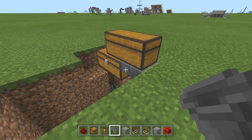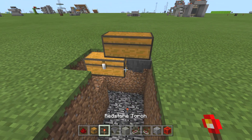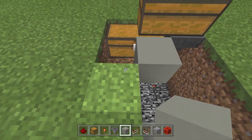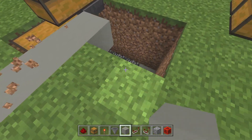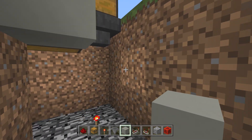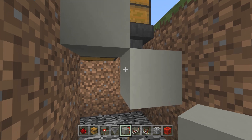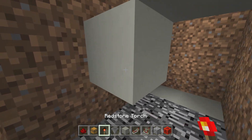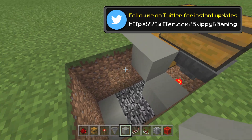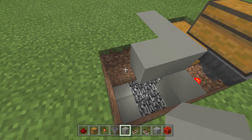Crouch down — hopper goes into this guy. Go ahead and grab some blocks of choice. Block of choice right here, block of choice right here and here. Then we want to carry this signal out. Basically we just want to power this guy, so put a block right here.